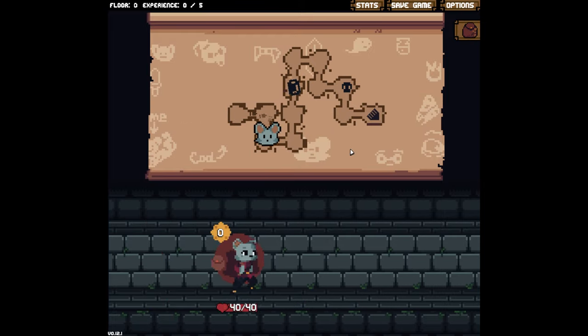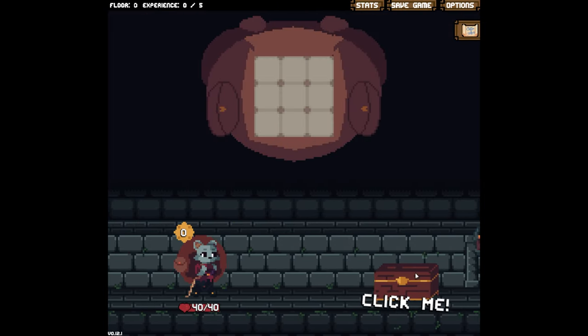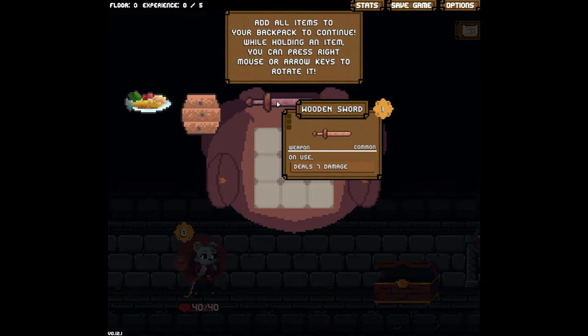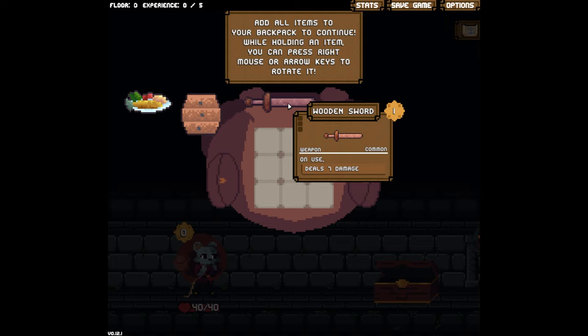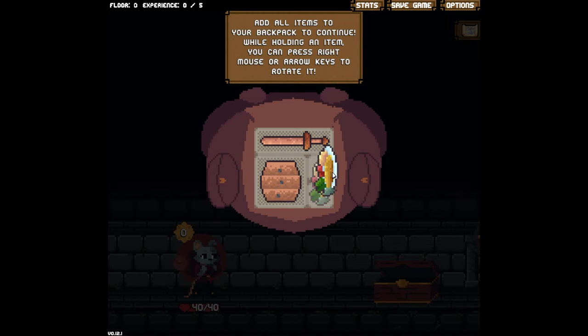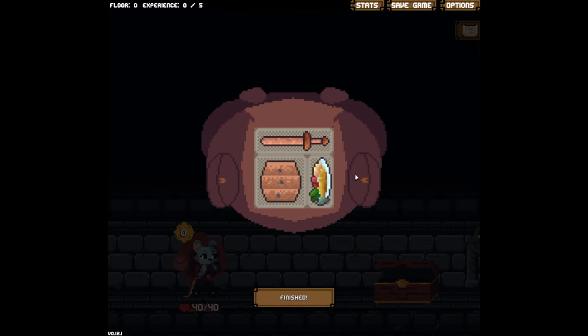All we got is our backpack and you gotta make it work. You get items, you put them in a bag — like the wooden sword, you can deal damage with it, it costs energy. You get three energy a turn, you can pick it up, rotate it, put it in the bag. It's like an OCD person's beautiful thing. If you ever enjoy organizing your inventory in anything, this is what the game is — the whole game is that.